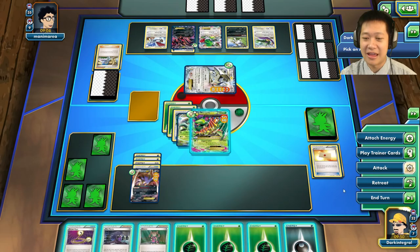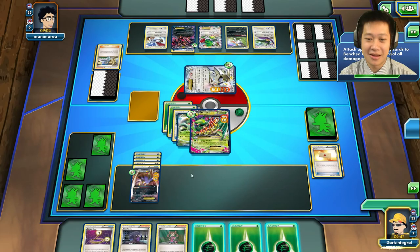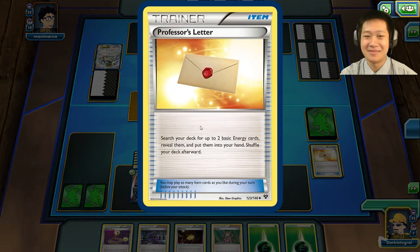I'm going to be bold and Mega Evolve right now. I need to attach an energy first — another dark energy for Malamar, go to sleep some more even though you're already asleep, and take 100 damage. I'll take another energy and make this a super Malamar, completely heal it up with tons of energies. I'll save them just in case.